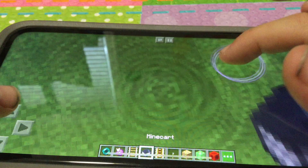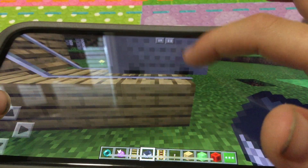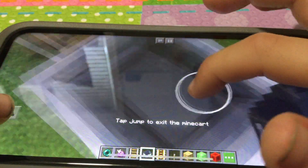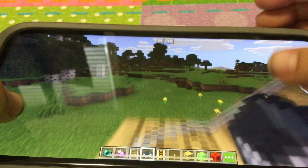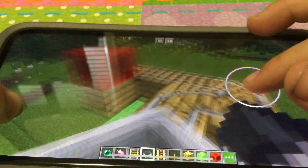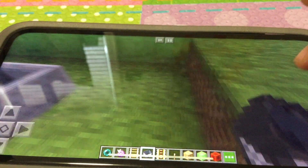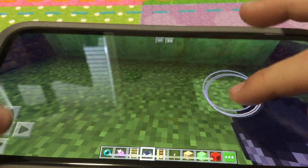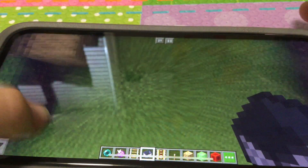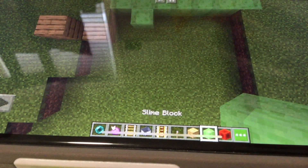Place the minecart at the bottom. Wee! That was fun — it just jumped off there. Oh, slime blocks!